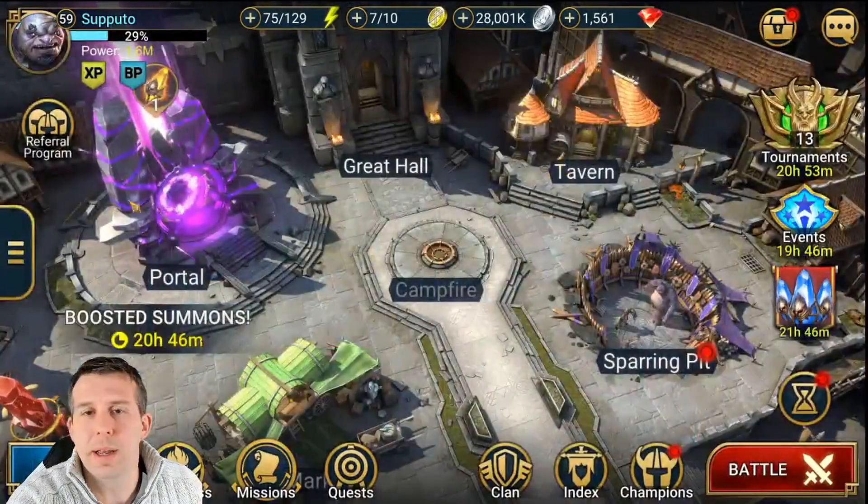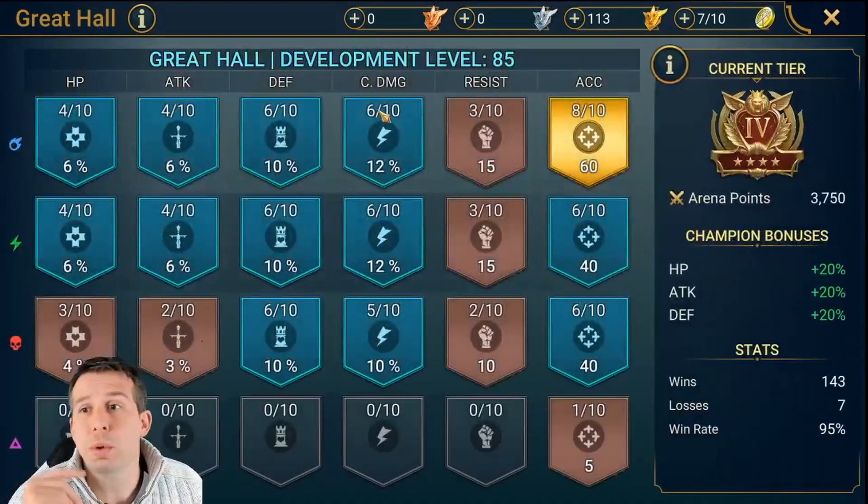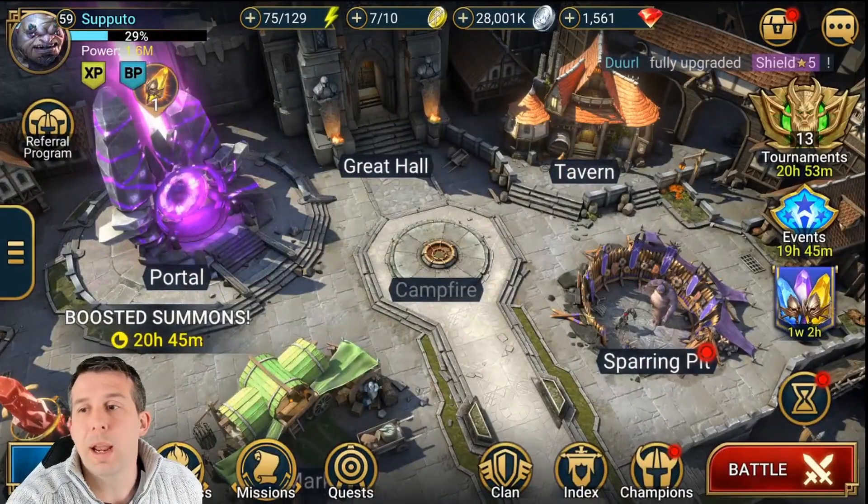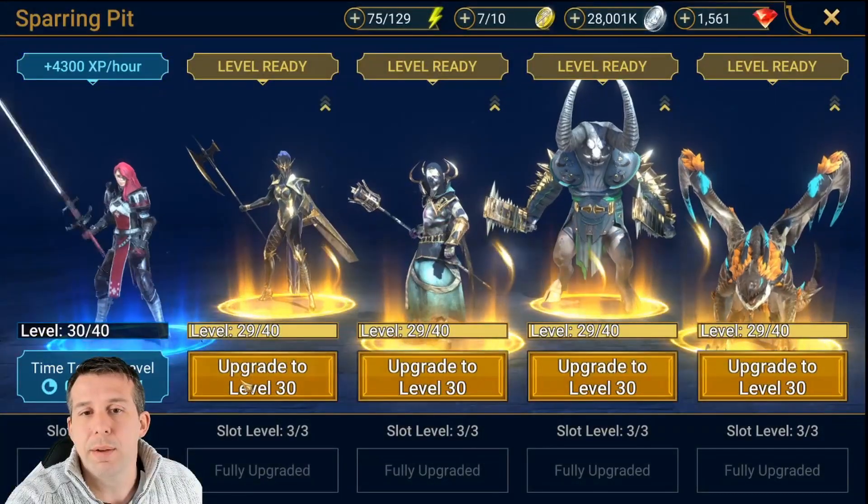This guy Supporto's been playing for a while — not too long actually — he's past his 90 days. Decent-looking Great Hall, actually good-looking Great Hall: accuracy boosted, defense, crit damage. Can't complain — exactly the right areas to be working on. That's going to give him a big boost for the clan boss fights.